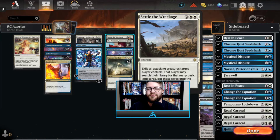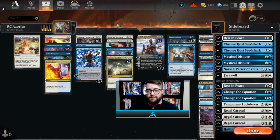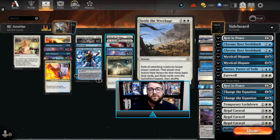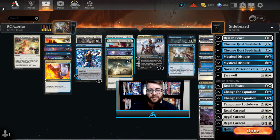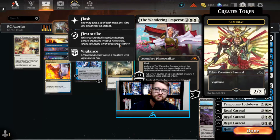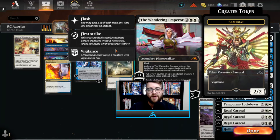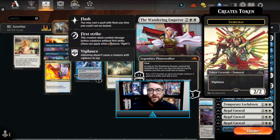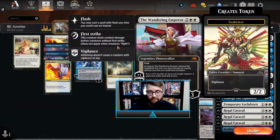Next up we have Settle the Wreckage — a card that is hated by many, and it's definitely an 'I gotcha' card. If you are experiencing a metagame where there are a lot of decks going wide and being aggressive, definitely check out Settle the Wreckage. You could probably swap it for Farewell, which is in our sideboard, if you're playing against a more mid-range based metagame. We are playing three Wandering Emperors — this is the first time I've ever gone down from four since this card was printed. I'm wanting to try out other things like Narset and Dig Through Time, which just got on the client.